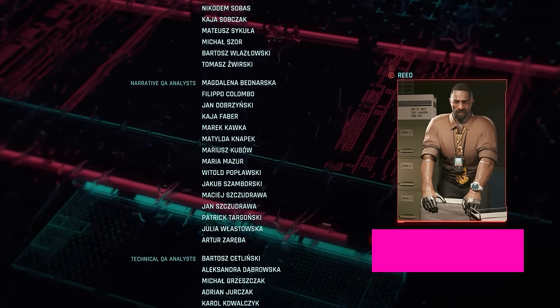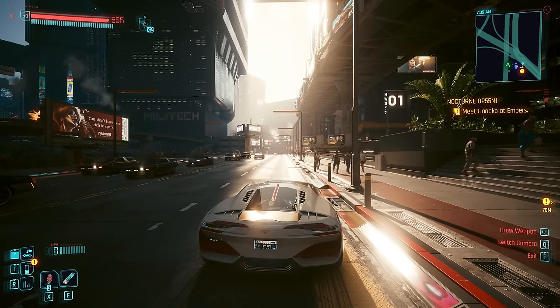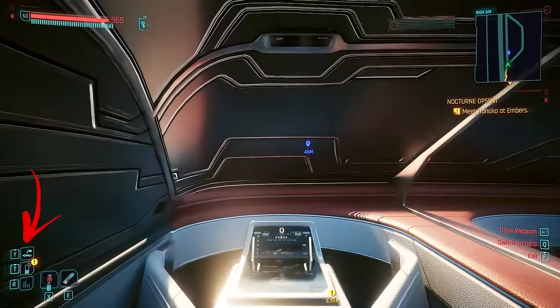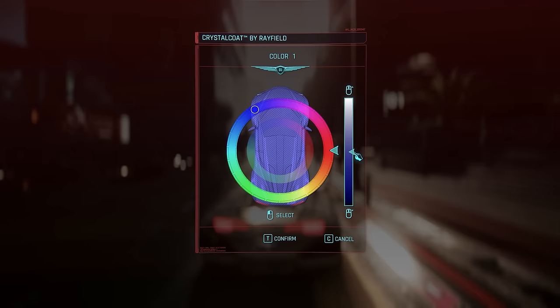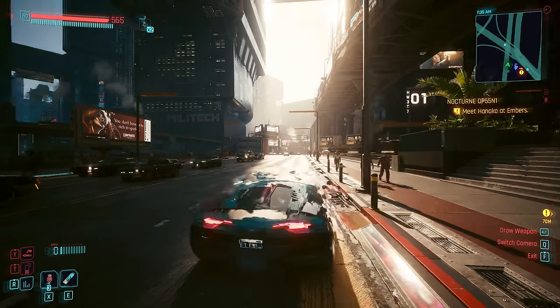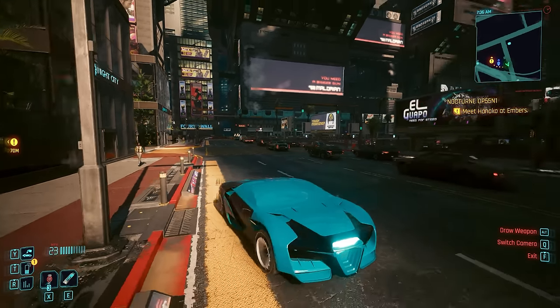A surprise new feature dropping with patch 2.11 is Crystal Coat. This will allow you to repaint the Rayfield cars in-game, or at least most of them. After jumping into either the Caliburn or the Errandite — and you do specifically need to be in the car to paint it — using the toggle opens up a full color wheel with brightness options, as well as both primary and secondary color options. You can change this on-the-fly freely: simply pull over on the side of the road, or don't, and just start changing the color of your car.